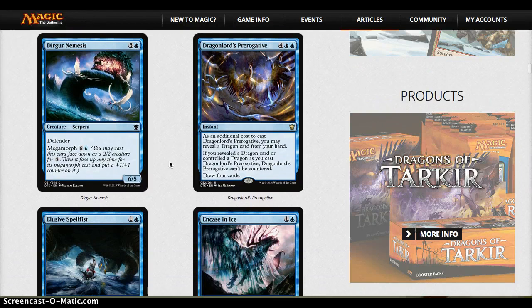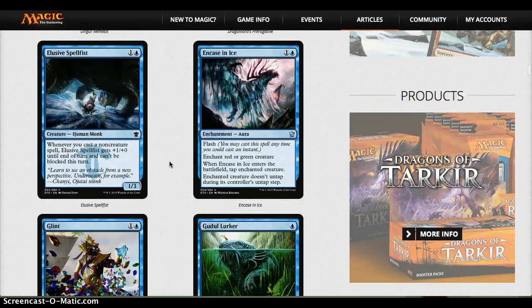Dragon Lord's Prerogative seems pretty strong. I'd probably run it just to refill your hand mid-game, and the fact that you can make it uncounterable is even better — there's a lot of counter stuff worth avoiding. Elusive Spellfist seems really strong: cheap creatures with evasion that can also block, super sweet. Encase in Ice is a sideboard card but could be decent.